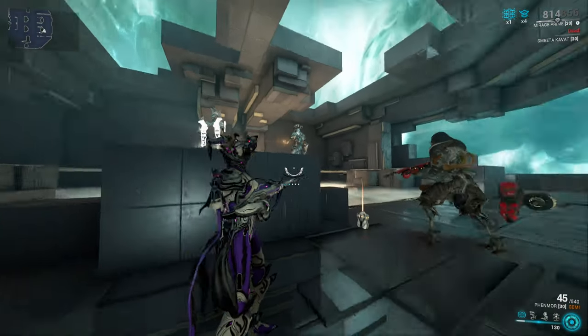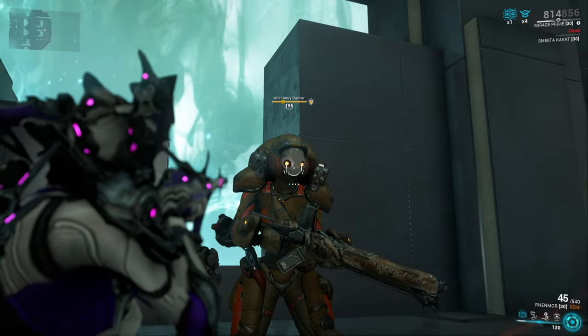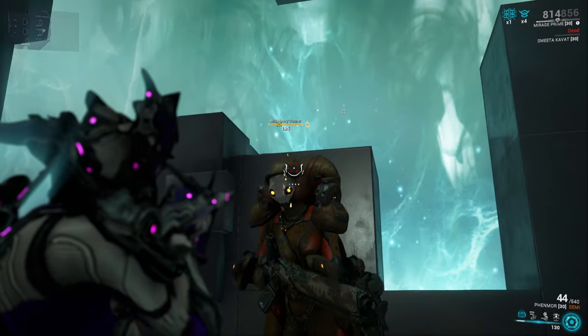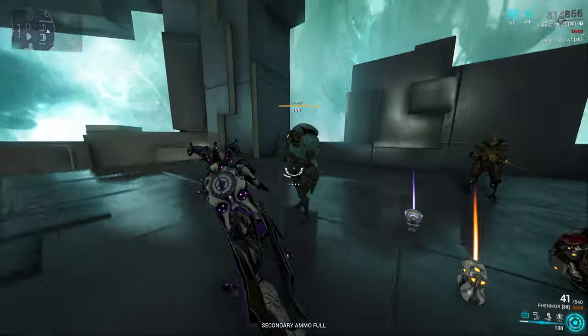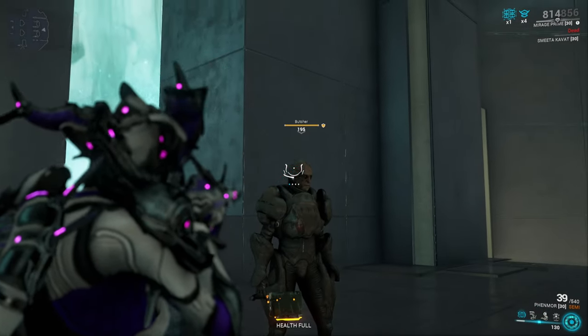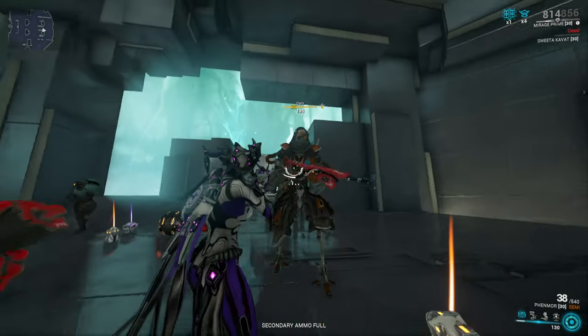We'll first look at the Grineer faction. The Grineer are quite well equipped with heads, usually visible at the place where they should be. Luckily for us their use is highly limited — made for filling up incarnon meters. This goes for every single enemy, from lancers, ballistas, butchers, to Garv here, which we will leave alone.